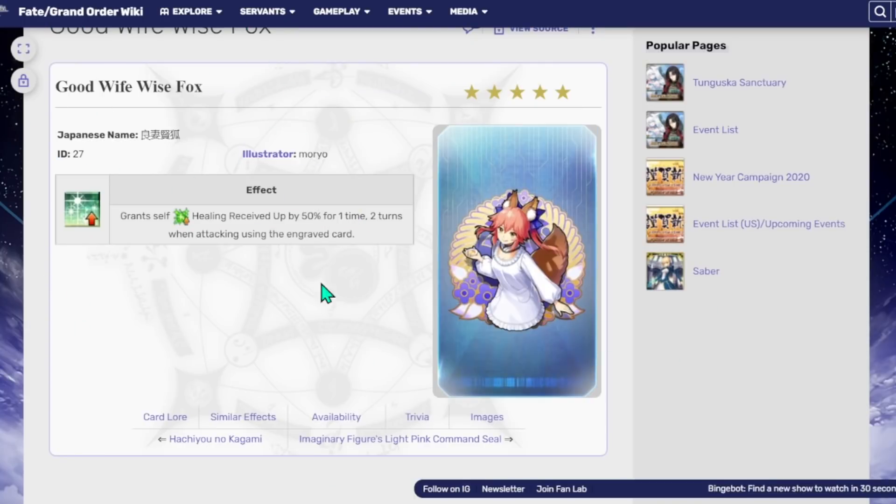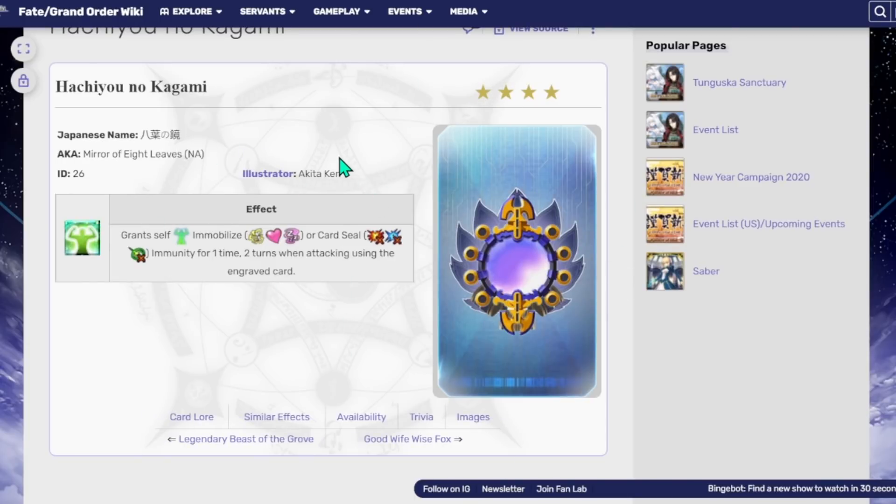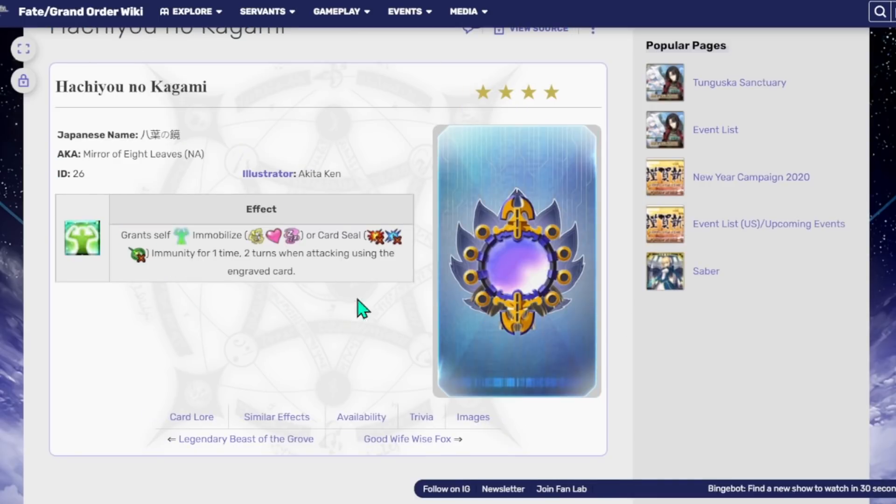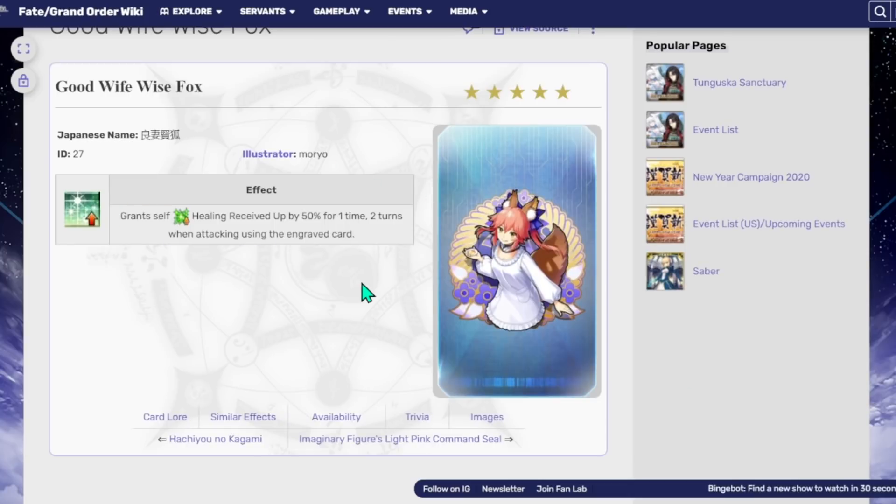You get Good Wife House Fox, whatever — nothing really too crazy with that one. I actually think the main prize when it comes to command codes is this other one. This is meant to help out servants like Tamamo Cat that stun themselves on NP. So let's say you have this on Tamamo Cat's quick card or buster card — you can click that card before you fire the NP, it gives her debuff immunity, and she can completely negate the stun she gives to herself. It's really, really good for servants that have debuffs that stun, charm, or otherwise affect themselves. The other command code just gives 50% healing, which is kind of lackluster compared to the debuff immunity.